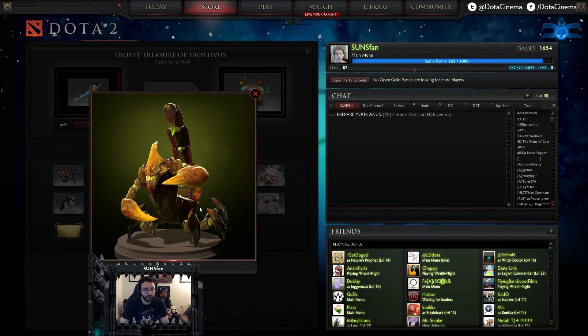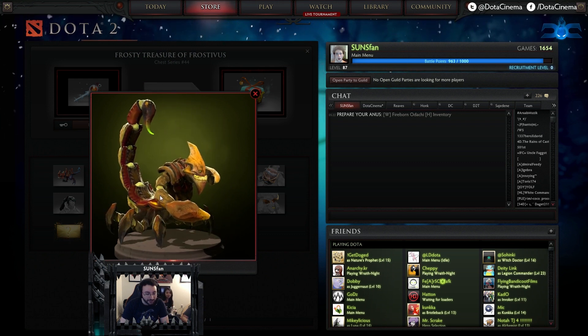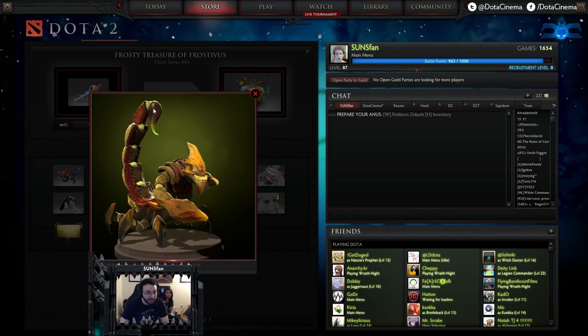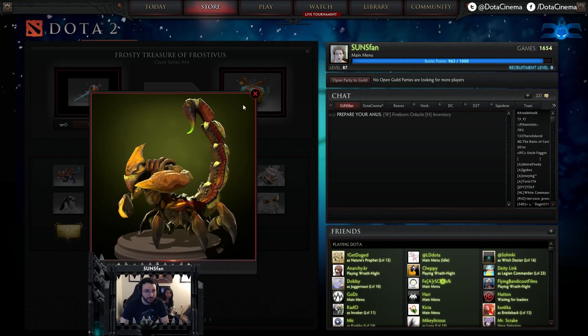We have a rare tail — oh, that looks freaking awesome. Oh, I want this one. This looks like the caustic finale icon. That is really, really good.